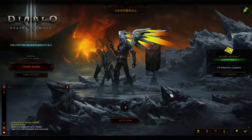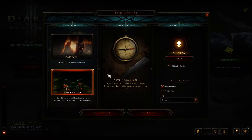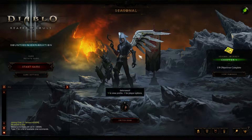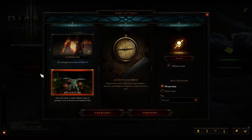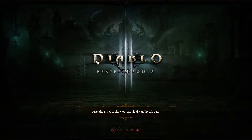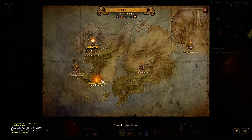Hi everyone, the lone wolf here, welcome back to Diablo 3 Season 6. From the previous video I got a yellow crossbow, activated my wings and pets. Now I want to try leveling on Hard difficulty — maybe it'll speed things up a bit. We're still in adventure mode, so we're going to try some bounties on Hard at level 9.